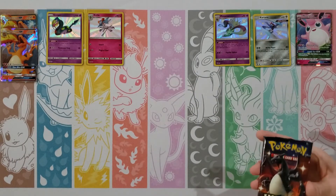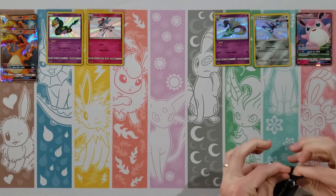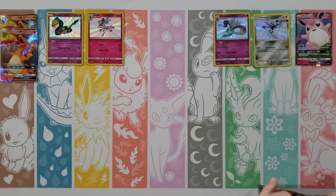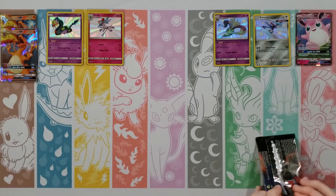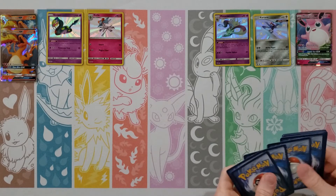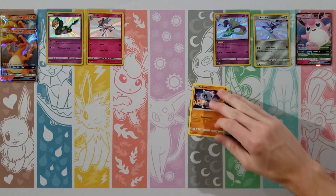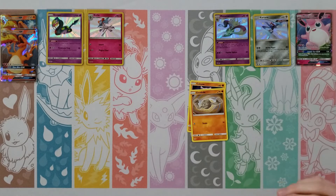Eevee, Pikachu, Clefairy, Jigglypuff, Caterpie, Fairy Energy, Scyther, Metapod, Magmar, a Kangaskhan, and then a Metapod. We've got plenty of packs left here to get some shinies which is good. It'd be nice if we can get 15 to 20 of these normal ones.